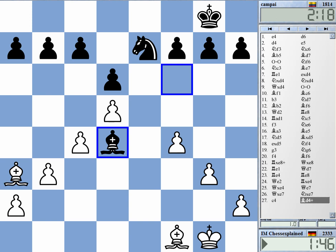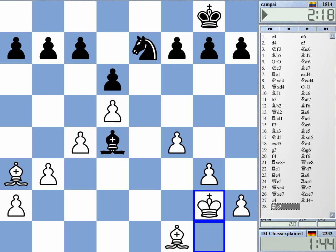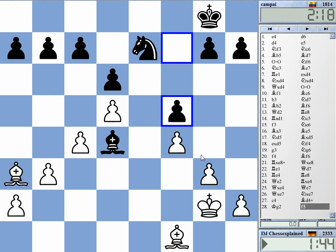I really think the endgame, unless he has something very concrete and direct, is quite a problem. Maybe he can try — not knight f5, knight f5 is already quite wrong. He could try to keep it closed with f5 or something like that — f5, g6, king f7, trying to block everything — but the two bishops are quite a problem.